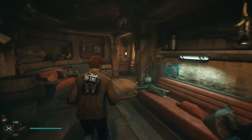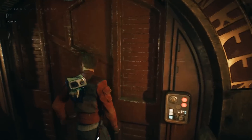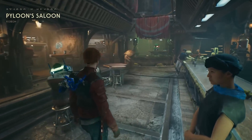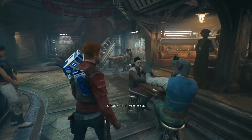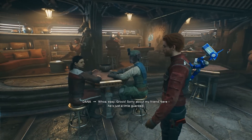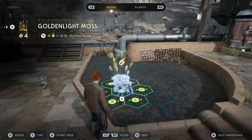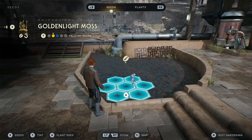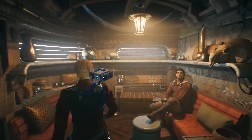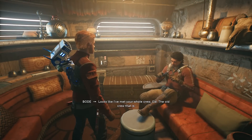If you liked Jedi Fallen Order narratively, Jedi Survivor is a good follow-up. On top of that, this game also lets you manage a saloon — you can find NPCs to recruit to liven it up, help build it out, and watch it get fuller over time. There are NPCs to keep talking to as you come back, letting you explore their backstories and tales. Along the way you'll find mini games and things to manage like a garden or a fish tank. It's a cool micro space that makes everything feel a lot more lived in.